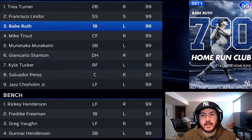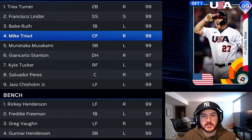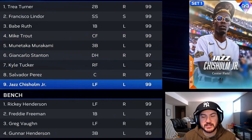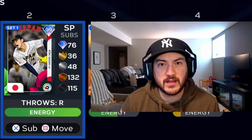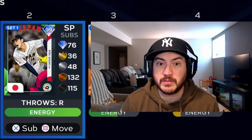Taking a look at our lineup today, we are going to hit Babe Ruth in the three hole. We're leading off Trey Turner, then Francisco Lindor, Trout in the cleanup spot, followed by Murakami, Stanton, Kyle Tucker, Salvador Perez, and Jazz Chisholm Jr. to round it out. For pitching today, we're going with 99 Roki Sasaki — I haven't used him in solo ranked yet, so hopefully he can carve some people up.